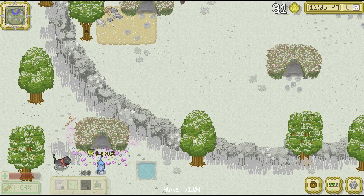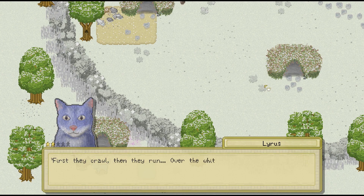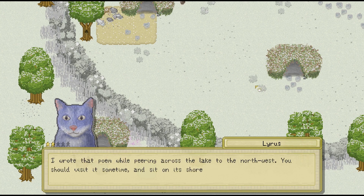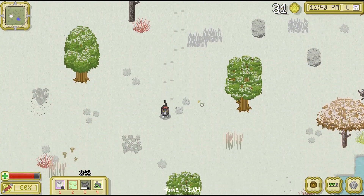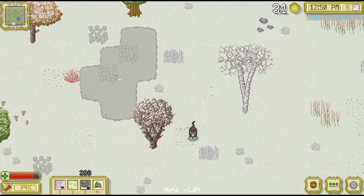Oh, Lyris, you're outside of your den! I wonder how he enjoys the wintertime. He recites: 'First they crawl, then they run, over the white blue ground. Speeding on, they reach the goal, on distant shores that take their toll.' Oh Lyris, that was very nice - it sounds like he's a little budding poet after all! He says: 'I wrote that poem while peering across the lake to the northwest. You should visit it sometime and sit on its shores while you think.' So Lyris does enjoy spending time right by the waterside after all, which makes quite a bit of sense. It must be a good place for him to find inspiration for all of those poems. But let's scoot on down to the south here.